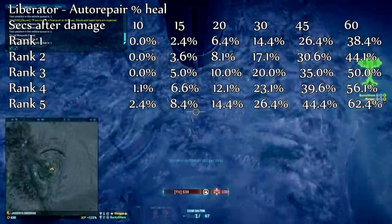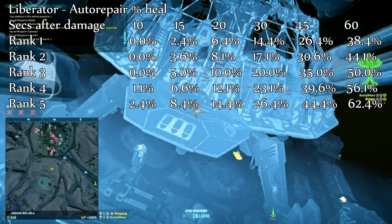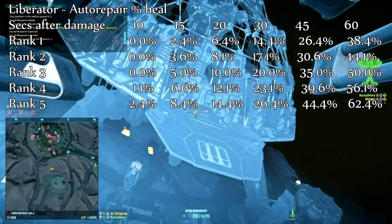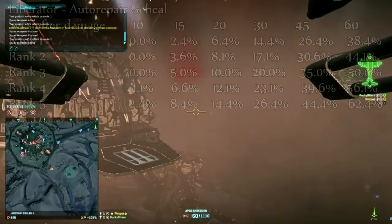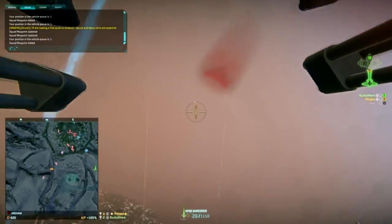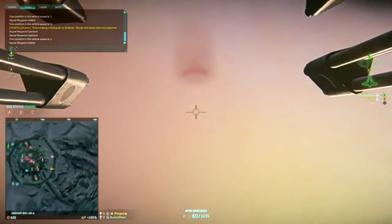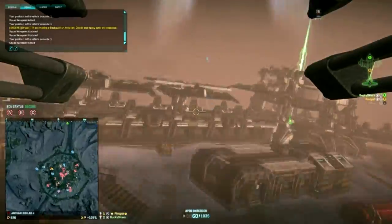For the Liberator, the auto repair is more efficient than it is for an ESF — less percentage health recovered, but more in terms of the equivalent engineer repair value. Being a slower target, you're almost certainly going to receive some damage each time you make a pass at the enemy. However, you can also take a lot more punishment than an ESF, as it requires 8 lock-on missiles to destroy a Liberator versus 3 for an ESF. This means when attacking ground targets you're very likely to receive some damage but it's unlikely to be very substantial, making auto repair incredibly useful — the downtime on repairing a Liberator manually is proportionally greater than for an ESF. Against aircraft attacking you, however, auto repair will be of relatively little assistance.